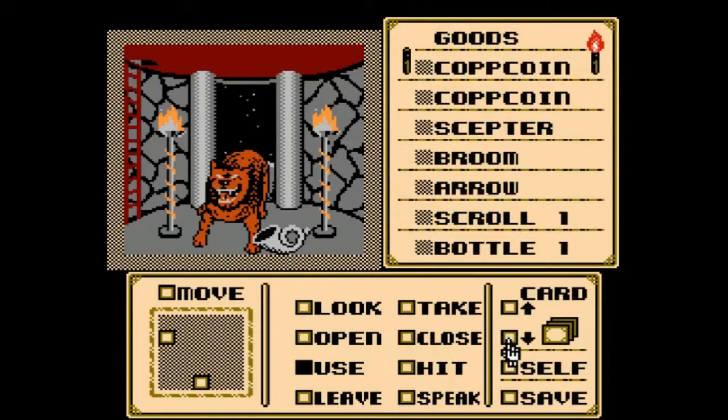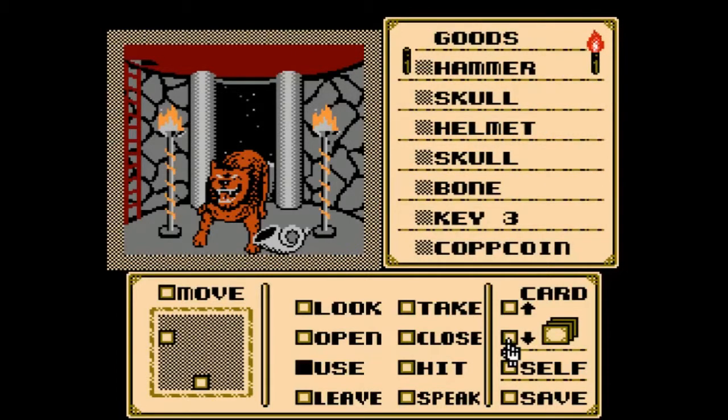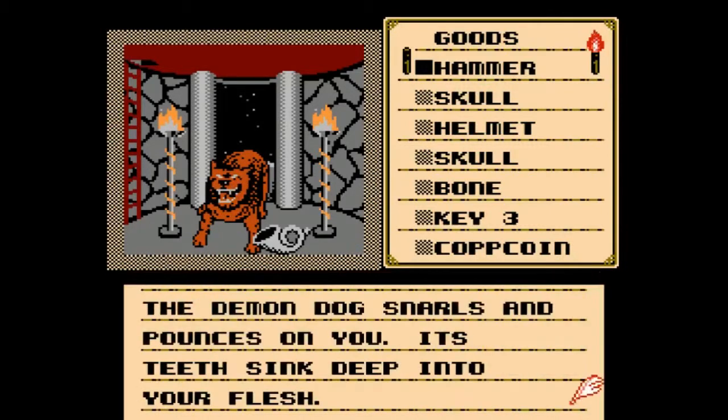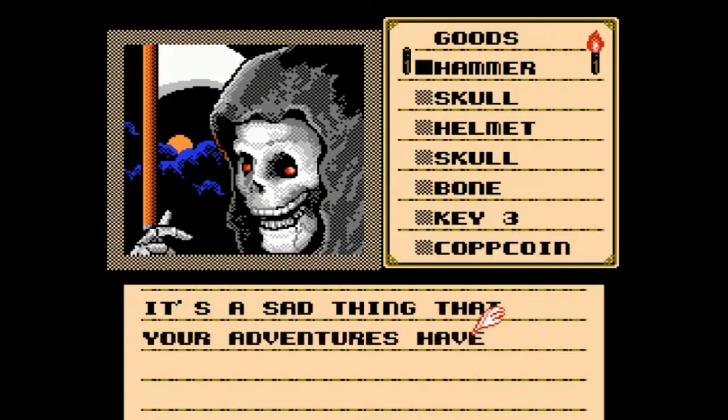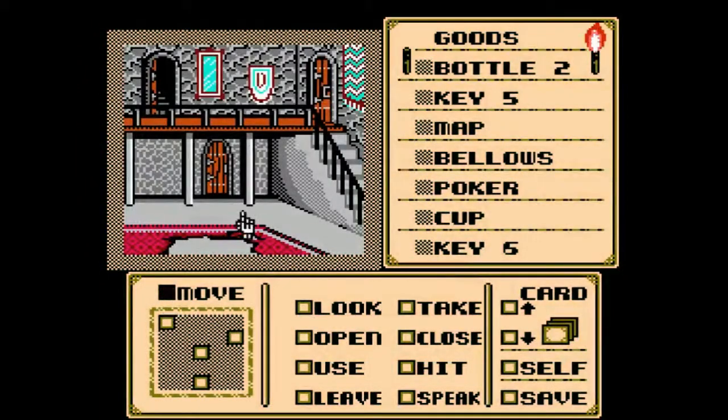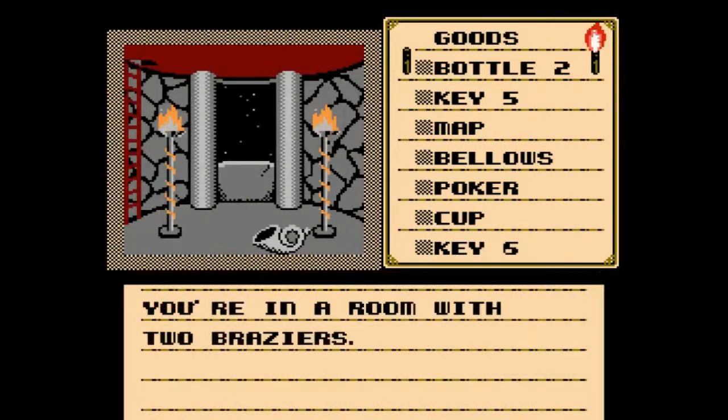Being that we are an armored knight, this dog should pose no problem because I believe steel is much better than teeth, especially when you are armored with steel and have a weapon of steel. We're going to do this the way I would actually do it — I'm going to take a war hammer, being that I like blunt objects, and smack the shit out of this dog. The demon dog snarls and pounces on you, its teeth sink deep into your flesh. I am so disappointed right now — in our hero — that I don't think I've ever been more disappointed in my life. That's embarrassing. A dog that looks like a rottweiler bit us to death.